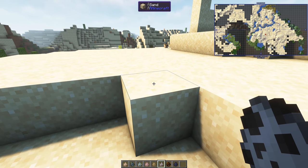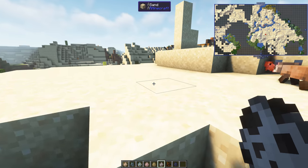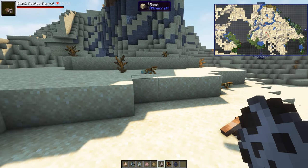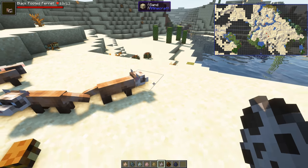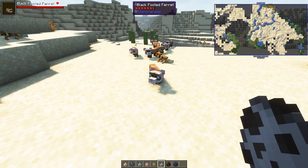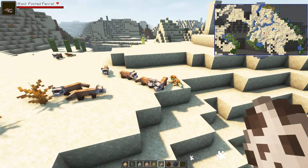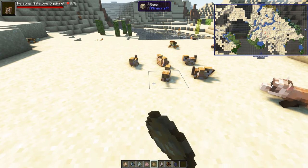A black-footed ferret. Food time — I wonder if they attack the lizards. The lizards and everything else spawn naturally. They are super cute and they're off! They just want to eat those. Put a few more of those down.